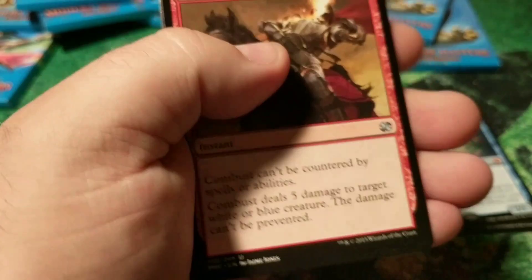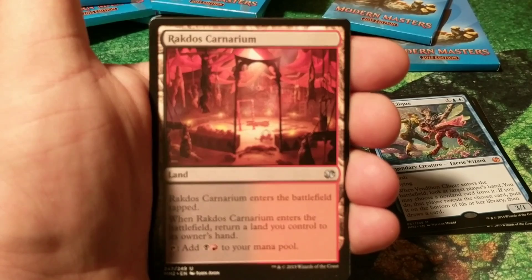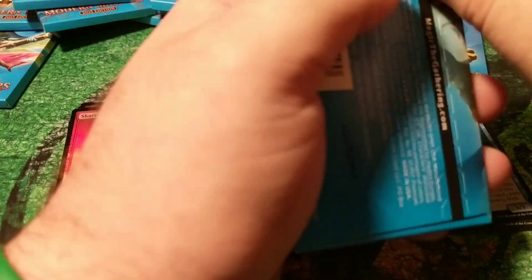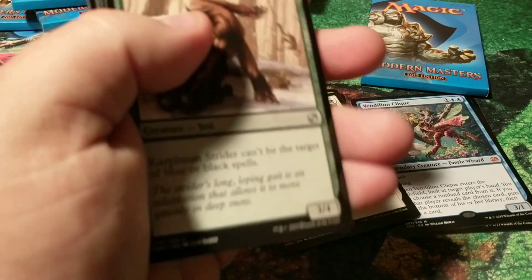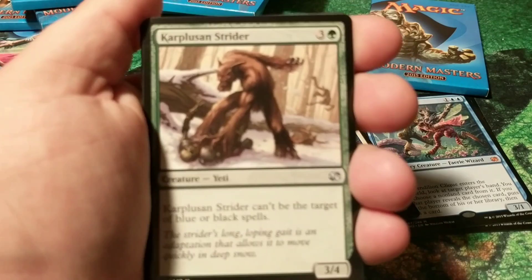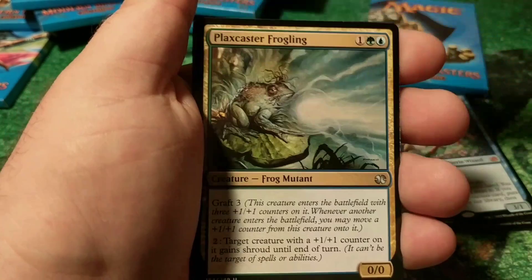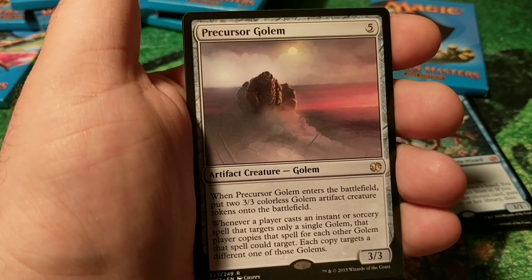I have a red foil in the back, creeping out a little bit. Combust, Selesnya Guildmage. Rakdos Carnarium, Ley Line of Sanctity — boom! Money card. Skarrgan Firebird — getting a lot of hits out of this box, two mythics already. Going for the big bucks. Nearly my best box — I did pull double mythic, Karn and Tezzeret, in the last full box I did, which was crazy. This is shaping up really good. Caravan Escort, Etched Oracle, Plaxcaster Frogling, and our rare — Precursor Golem.